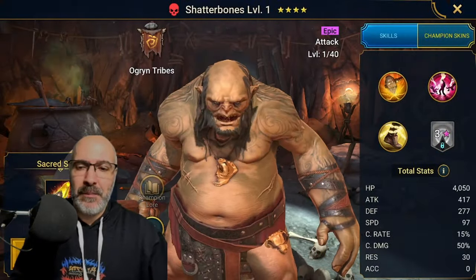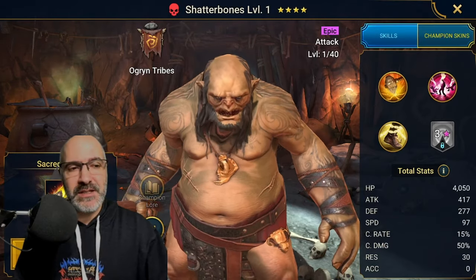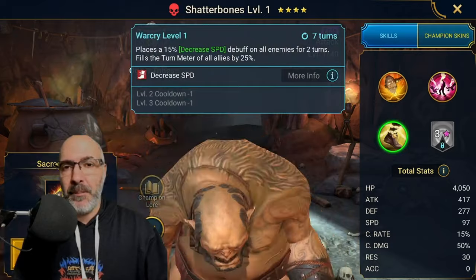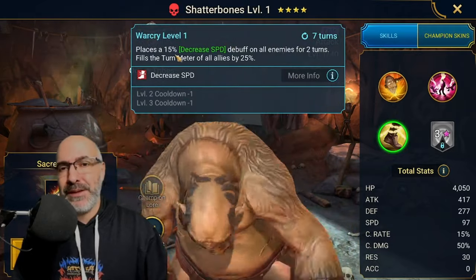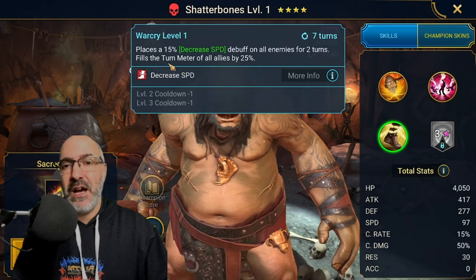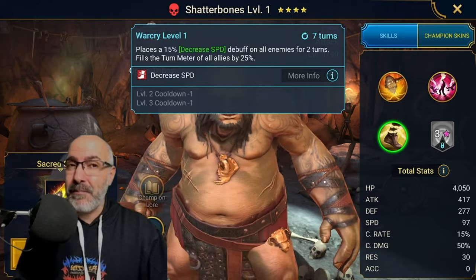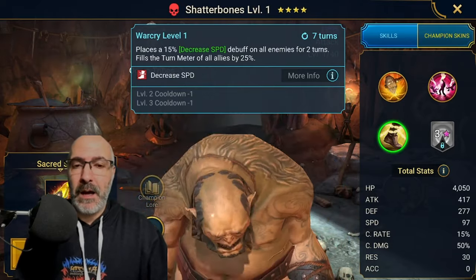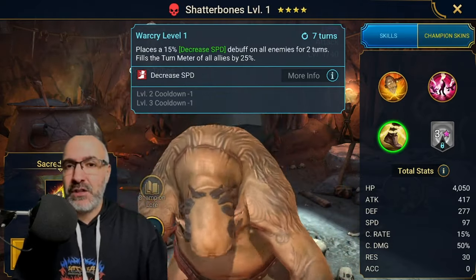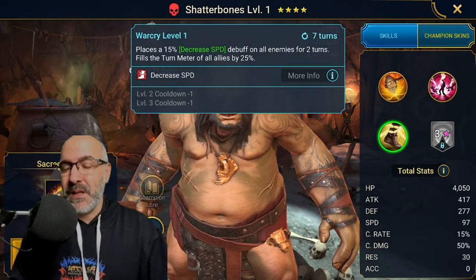Shatterbones. He's somebody I'm looking to level up just because of Cintranos — he's got a very interesting A3, right? Places a 15% decrease speed debuff on all enemies for two turns, and fills the turn meter of all allies by 25%. Not bad actually, pretty solid. So I'm going to start giving him some love.